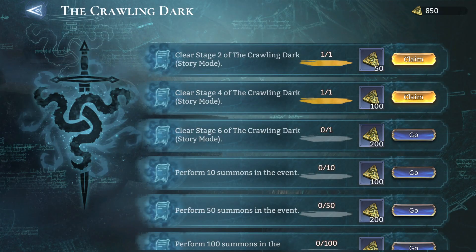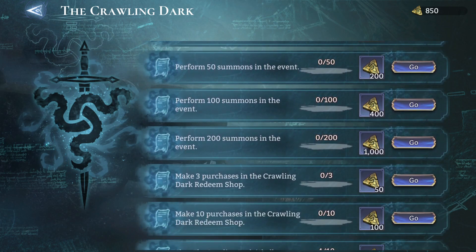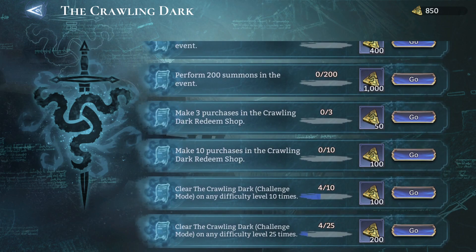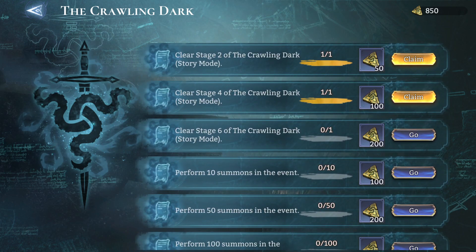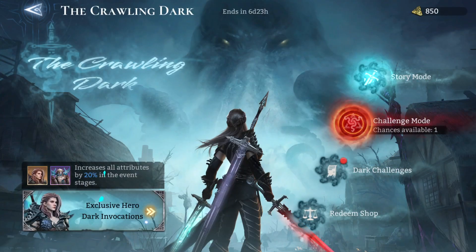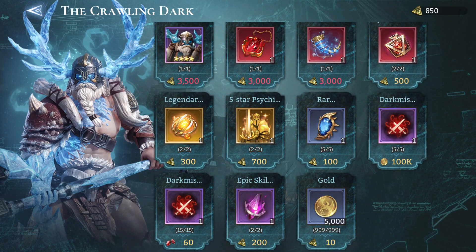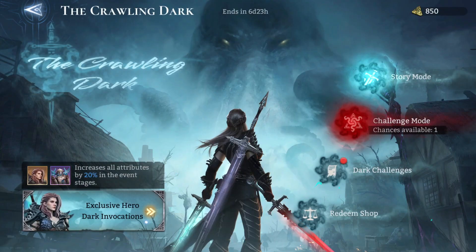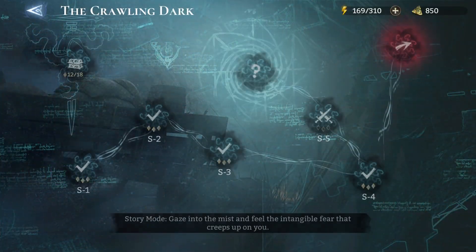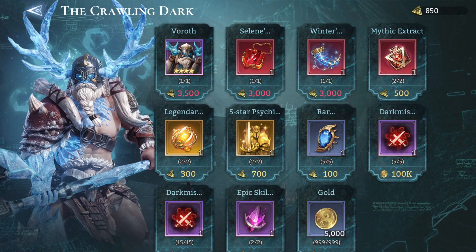Bearing in mind we still have all these rewards adding up — let's say you don't do any summons, that's going to add up to another 350 plus 458. So you get about 5000 tokens in total. And you do get to buy 5 more challenges with gold, which you should. That gives us a total of about 5.8k to 5.9k, plus 2 more story modes cleared, so let's use 6000 tokens as the ballpark figure.